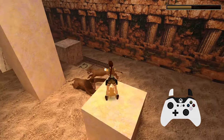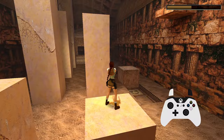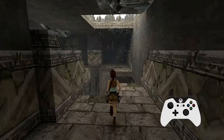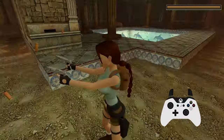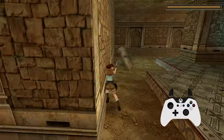Tomb Raider 1, 2, 3 Remastered contains all of its original features, but there's been some new ones added. Returning features include some glitches and the corner bug within the levels, but there's been some new features such as photo mode that have been added. We're going to go through these features today.